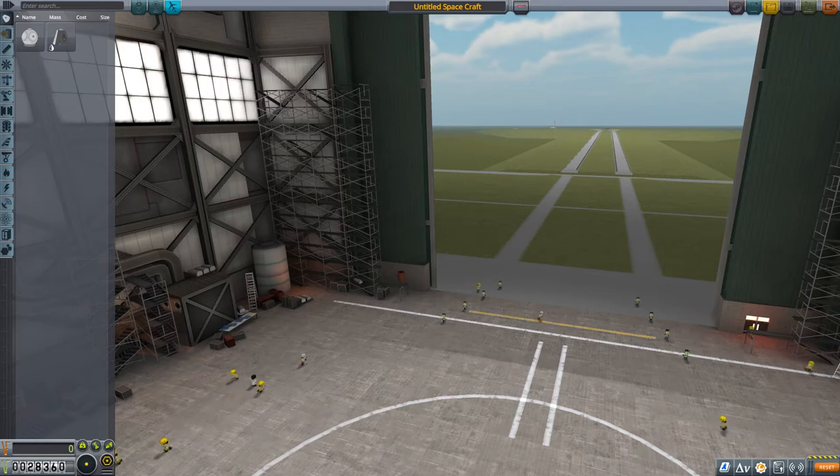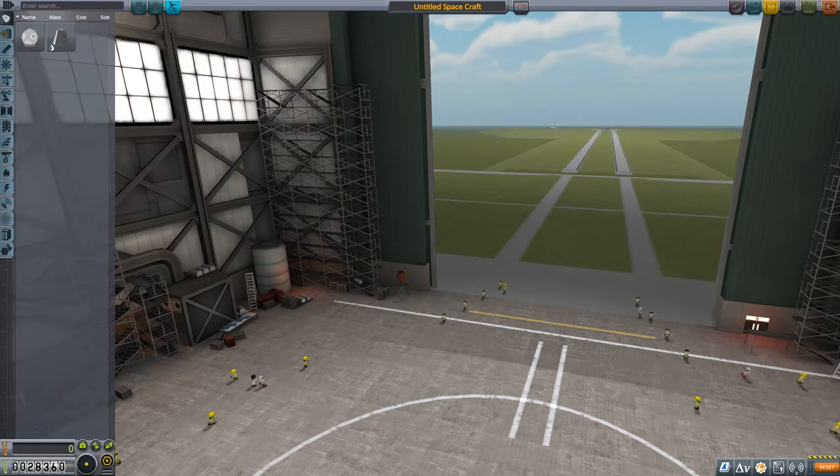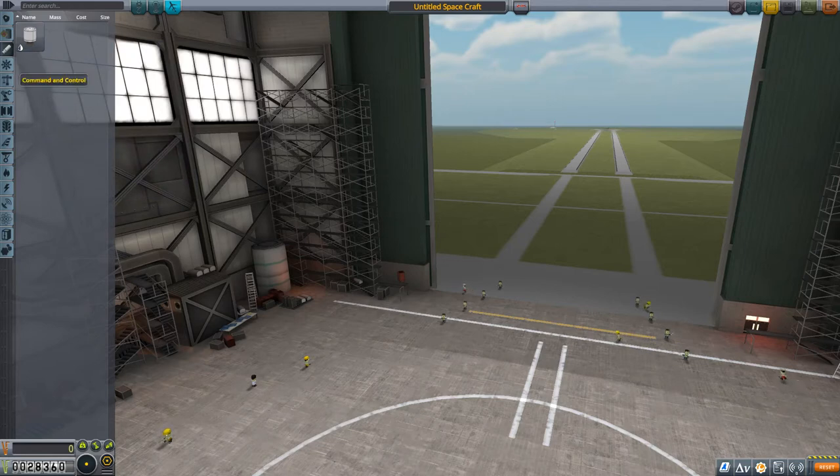Here in the VAB you can build your crafts, and you have your parts on the left-hand side. I removed all my mods, partly for stability and performance reasons, but mostly to keep things organized. Right now, because we have only one tech node researched, it is very organized. You have the categories: pods or command parts, fuel tanks - which is currently empty - and engines, where we have only one solid rocket engine. That's the reason we have no fuel tanks.